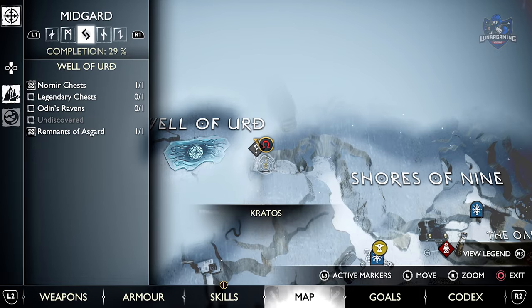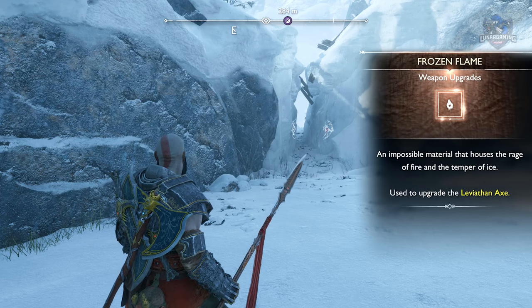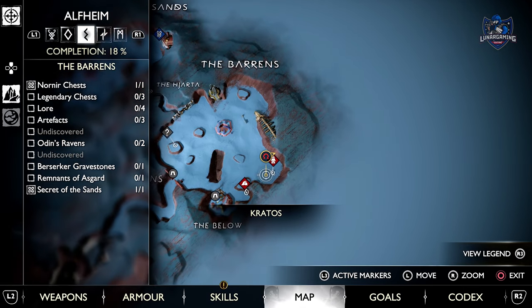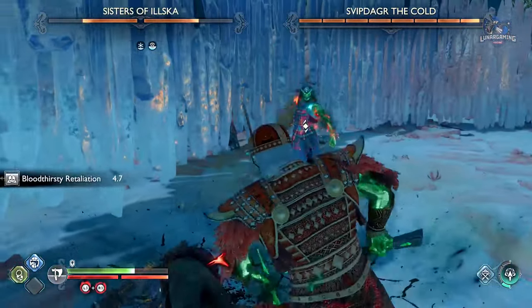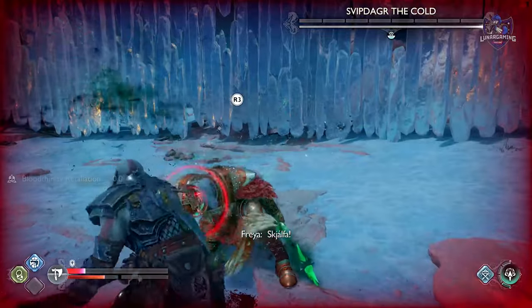Once you've completed all of those, they will combine automatically and give you an upgrade for your Leviathan Axe. Next we have a boss fight — one of the Berserker Gravestones in the Barrens. You have to defeat the Sisters of Ilska and Svit Dagger the Cold. First focus on the sisters as they are easier to kill and avoid the damage as much as possible, and then you can defeat the other enemy as well.